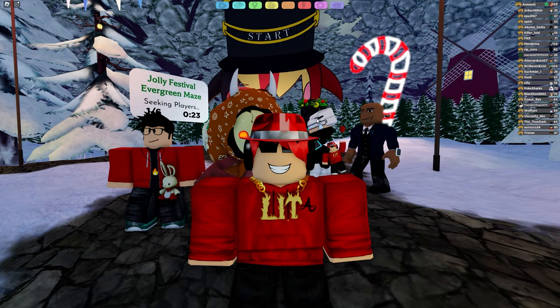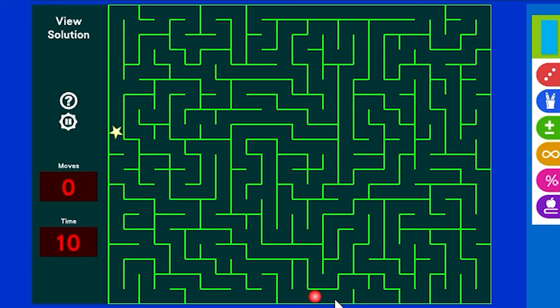Now I want to tell you guys how this strategy works. I'm going to show you by playing the maze. Right now I am basically going to hug the right wall — pretty much I am just going to go everywhere where the right wall appears, and eventually I should be able to finish this maze.